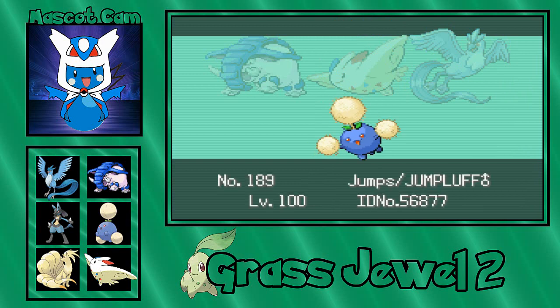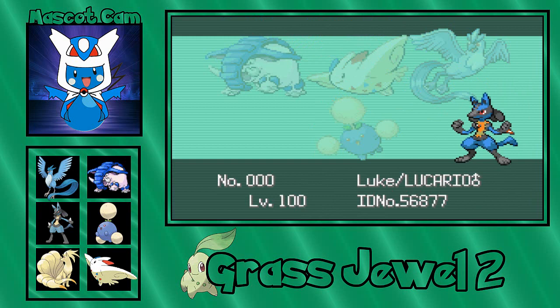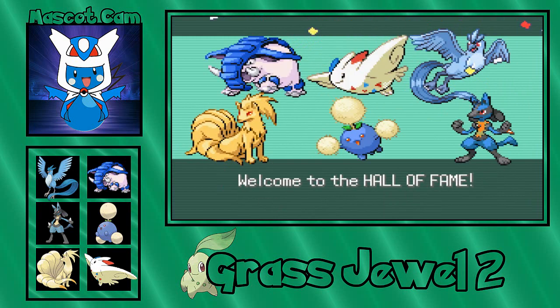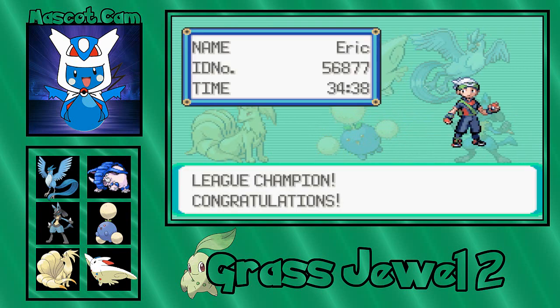That is how to beat Red — really all he needs is Lucario, and Togekiss works pretty well too. I actually really like our team. Jumpluff did really well against Venusaur. Ninetales didn't do all that much here, but you know, it's a team effort. I guess that makes us a Pokemon Master as well.